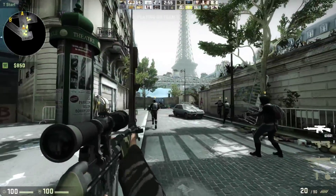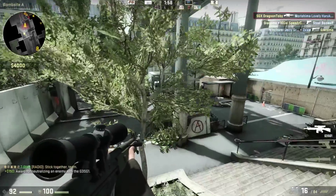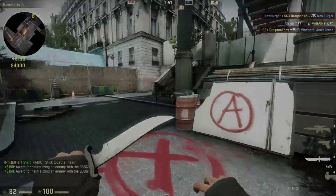Now it's time for the last map, which is Marquise. It's actually located in Paris. It's a bit more complex than the others — there's lots of elevations which you can use to your advantage. Visually, I think it has the best graphic design of all the Vanguard maps.